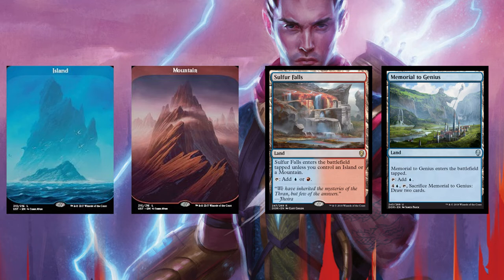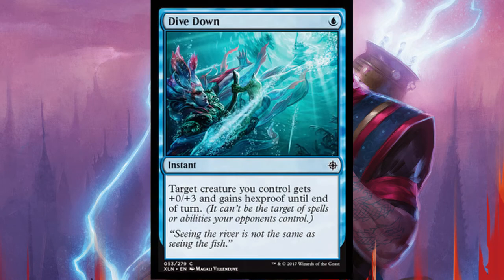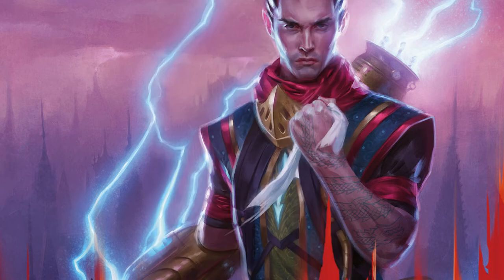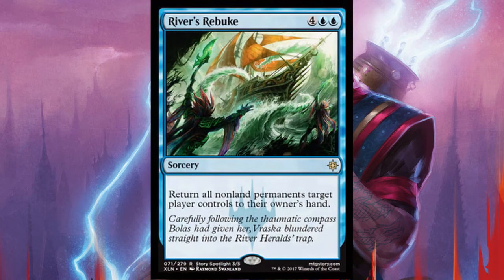The sideboard carries 2 additional Lava Coils and 1 additional Risk Factor if you find that you need them. It also has 3 Dive Down to protect your Omni Spell Adept, 2 Unwind if you run into opponents casting multiple spells per turn, 2 Sinister Sabotage if you want to work through your deck faster and counter some early game spells, 2 Time of Ice to slow down your opponent long enough to get to your Apex of Power, and 3 River's Rebuke again to slow your opponent.